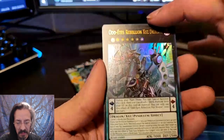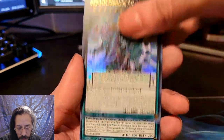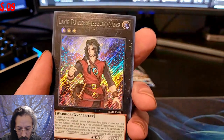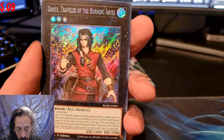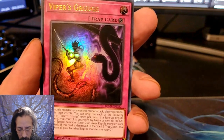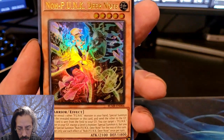We have Odd Eye's Rebellion Xyz Dragon, Reforged Appel, Classic Karibo, Dante Traveler of the Burning Abyss — that was one that actually got a lot of reprints in the Rarity Collection, I believe. Viper's Grudge and Deer Note.